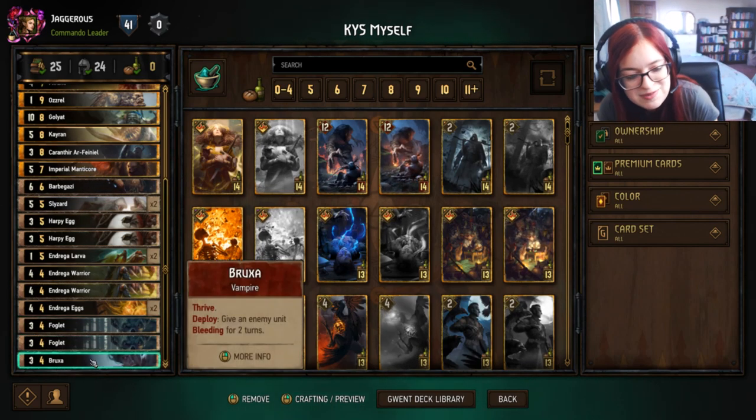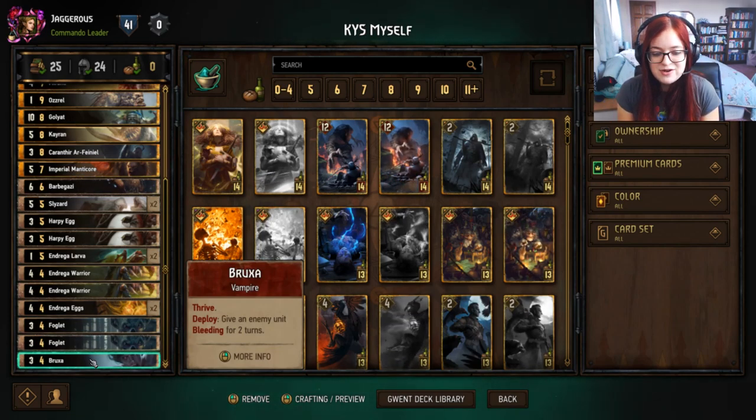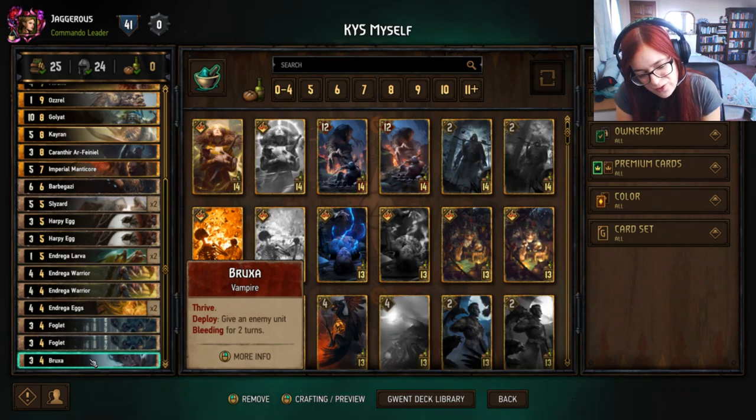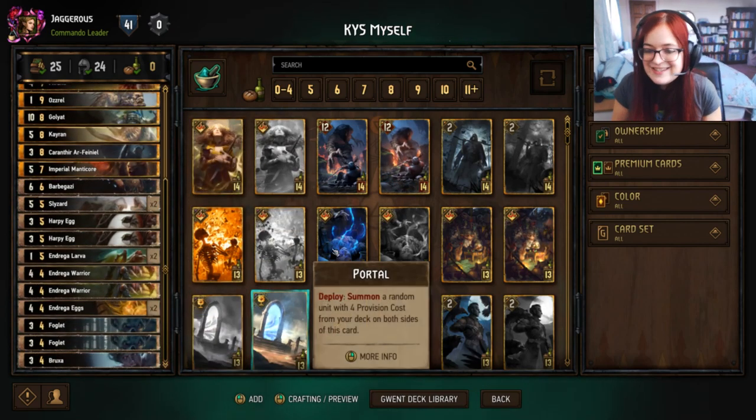Last but not least we have Broxa, a three-point Thrive unit like the Andrega Larva. When you play it you can give an enemy unit Bleeding for two turns. It's more of a four-point filler card but it allows you to have space to play Urden, so not a bad inclusion.